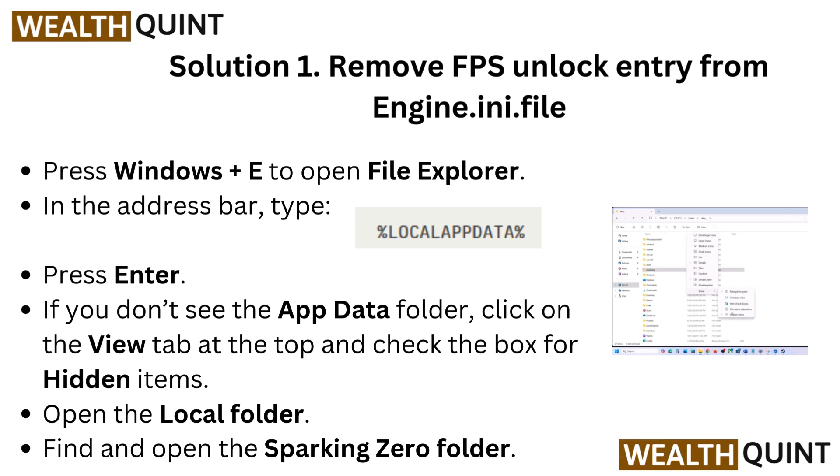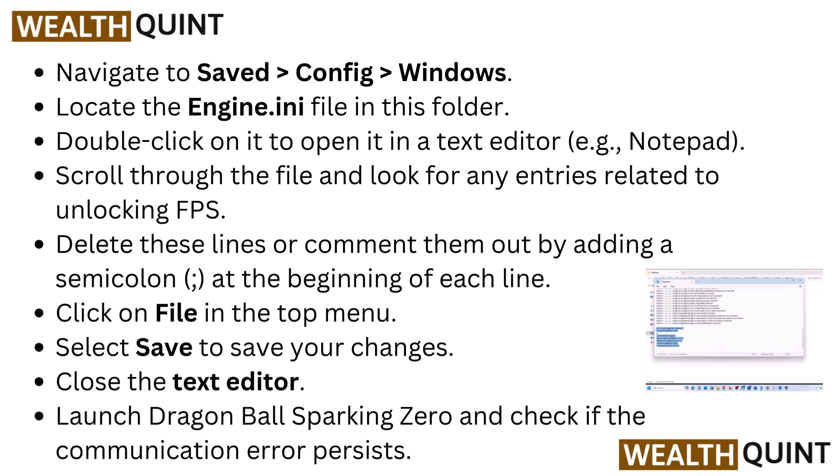Find and open the Sparking Zero folder. Navigate to Saved, then go to Config, then go to Windows. Locate the engine.ini file in this folder. Double click on it to open it in a text editor, such as Notepad. Scroll through the file and look for any entries related to unlocking FPS. Delete these lines or comment them out by adding a semicolon at the beginning of each line.